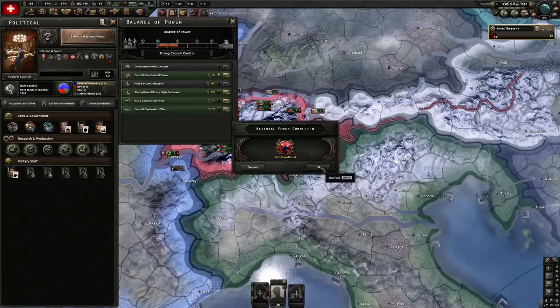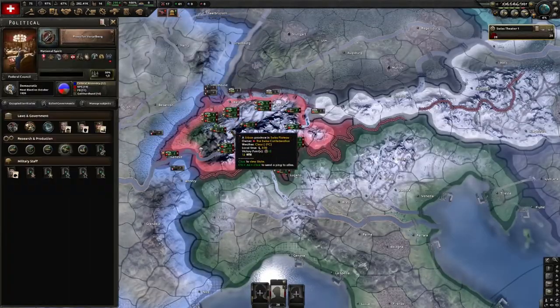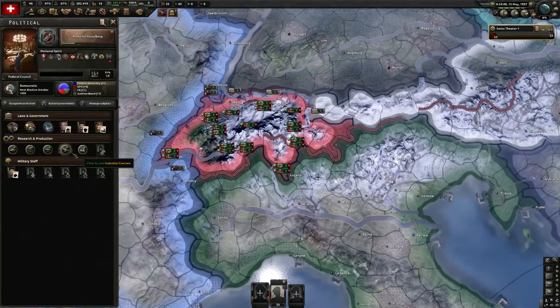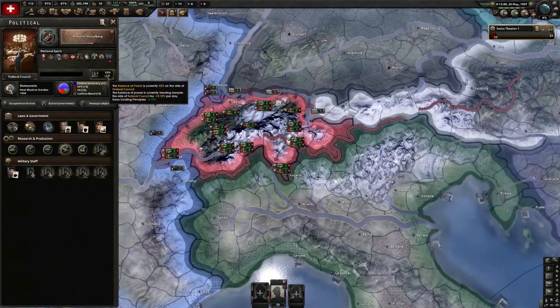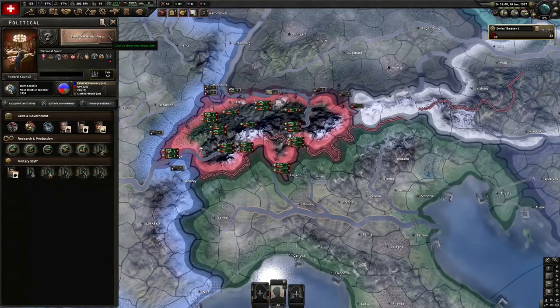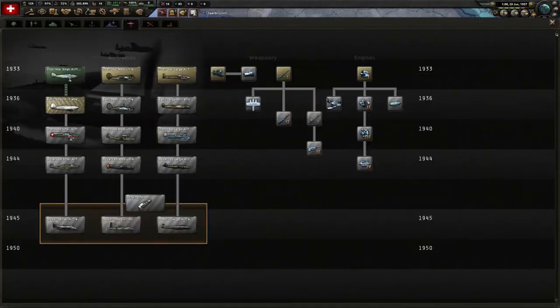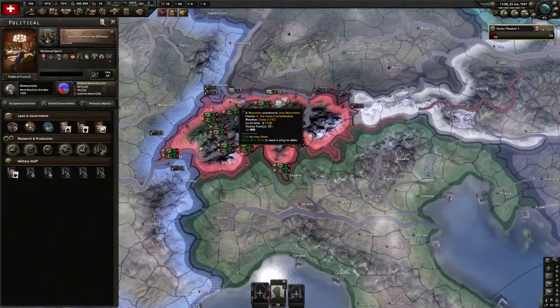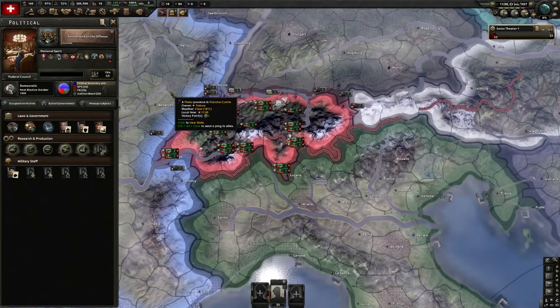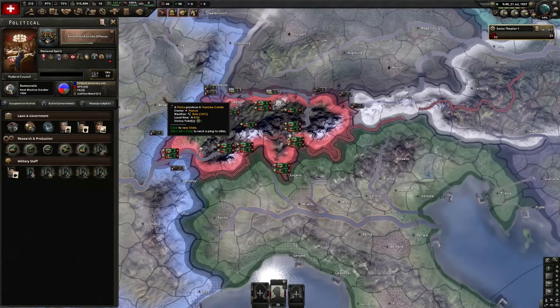We're also going to be building up troops so that we can influence Austria, France, and Italy to give us their territory. All three are influenced by the size of our army, and they're also influenced by our opinion. Austria is greatly influenced by the size of our army, so we will not spend political power to influence their opinion of us, but we will be spending political power to influence both France and Italy's opinion of us.